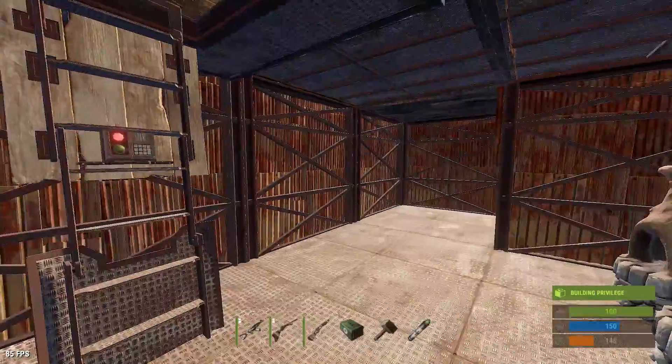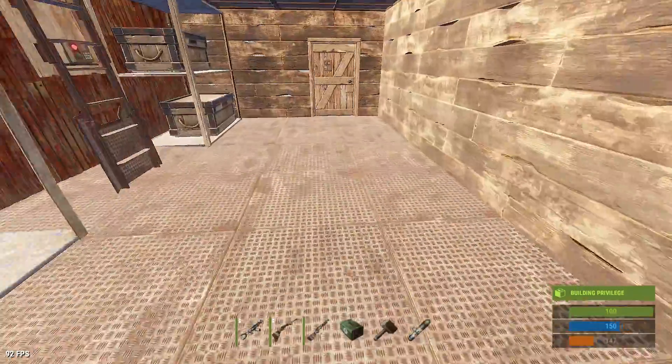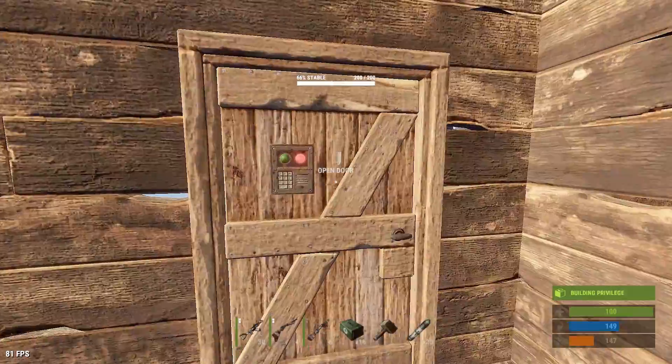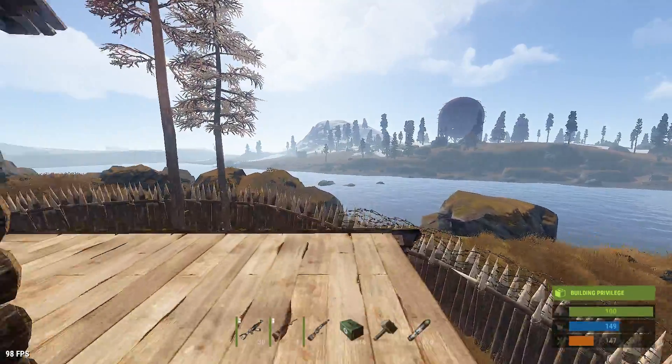The second floor is the furnace area. Third floor — if I can climb a ladder — this is going to be the loot room. I don't have it quite finished off just yet. By the way, if you can open this door — nice walkway over here. You can check out everything around the base.